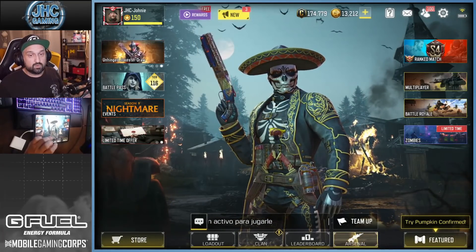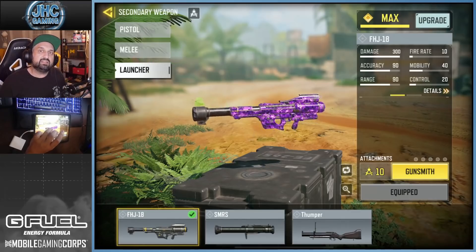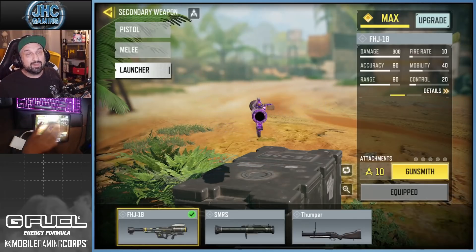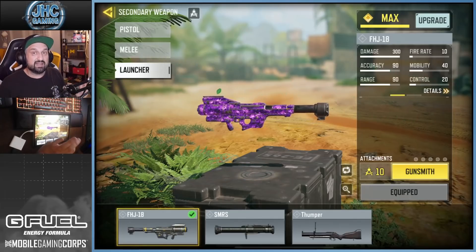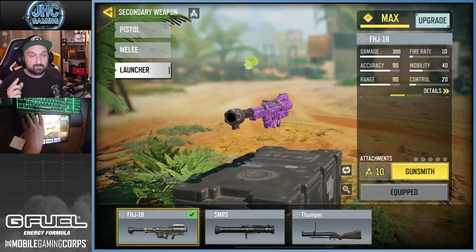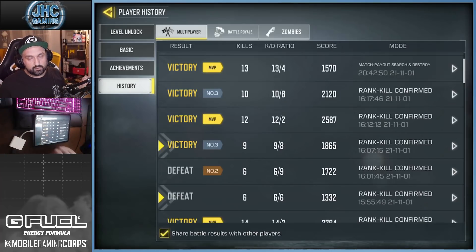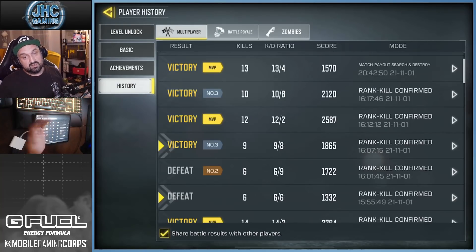My final tip: please shoot down the enemy UAVs and air scorestreaks. I've been playing ranked for two years, reaching Legendary almost every season, and I always seem to be the only one shooting them down. UAVs make a difference — if you don't shoot them down you will lose more games, because your enemies know where you are and Ghost isn't super popular. As soon as you hear an enemy UAV, look at the sky and shoot it down fast. You get around 100 points for it, earn more scorestreaks, and your team dies less. It makes a world of difference.